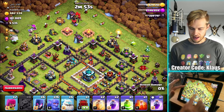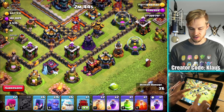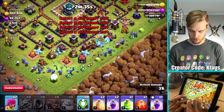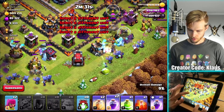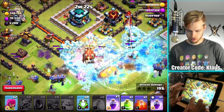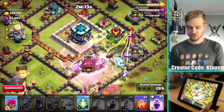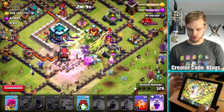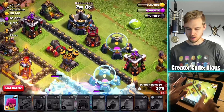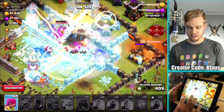That one had an air defense — not good at all. I forgot that was a thing. I'm going to send my troops basically straight here to take out both of these gold storages without hesitation. Get the wizards in there, get the bowlers in there. Let's heal because the giant bombs and the wizard towers are coming — rage down there, another heal and another rage. I think I'm going to just jump over. I don't want to jump through the town hall. I'm not really aiming for a three-star right now — mostly aiming for a two-star and as much gold as I can grab.